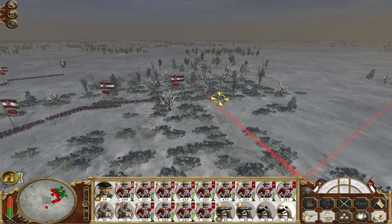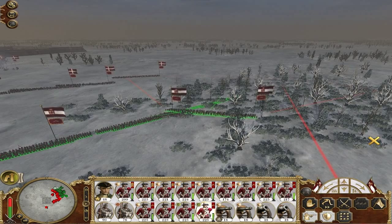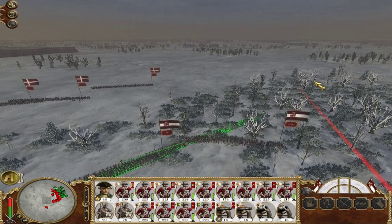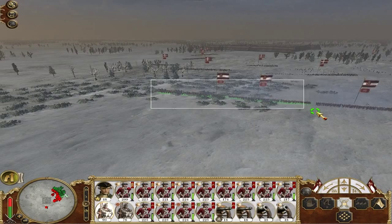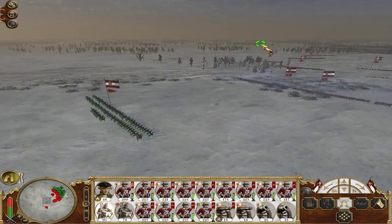Might be able to come round — might be able to enfold his entire line, to be honest. I think they're going to get in a pretty good position anyway. We should win a firefight — we've got the better quality troops. Don't want to leave those exposed, but they're not, are they?